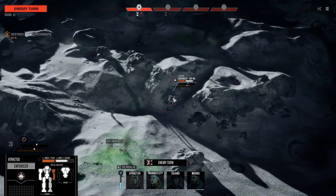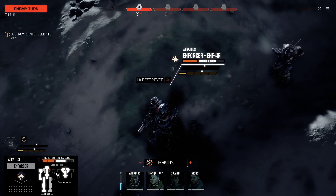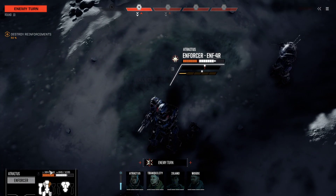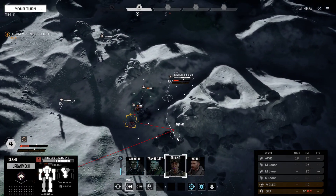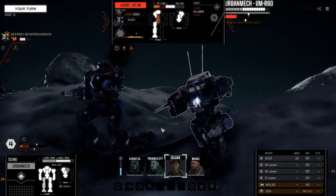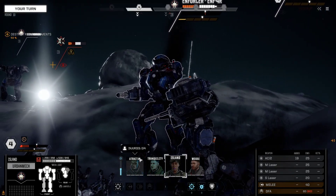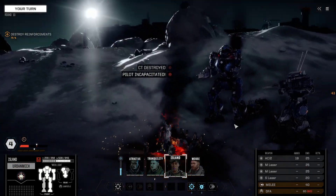Now this guy's going to move — he took out the left arm. So we lost a medium laser, but that's okay — we should have a big source of medium lasers in this battle. The Irby can come over here and just step on the Locust, honestly — just squish him like a bug. There we go.